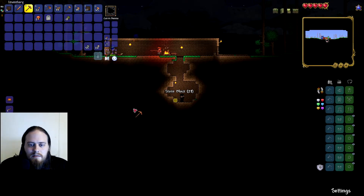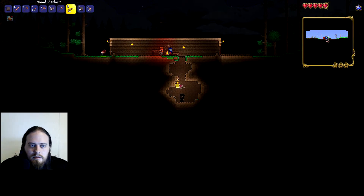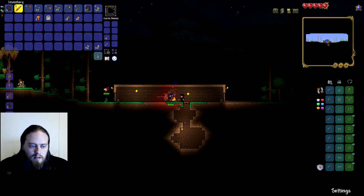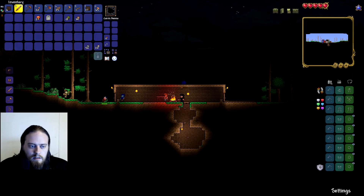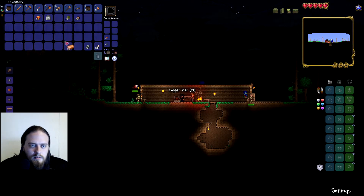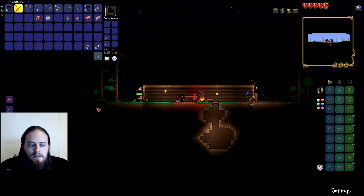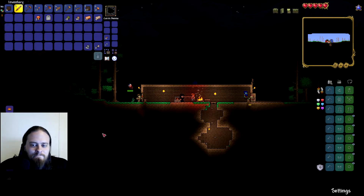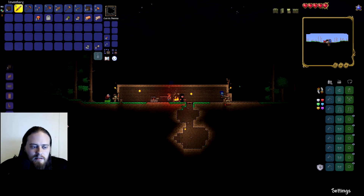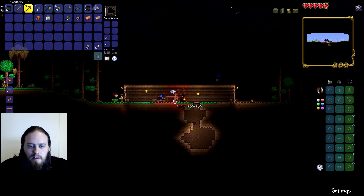I think the furnace recipe is 10 stone or something? I thought it was like 50. It is 20 stone, wood, and torches. So this is gonna be pretty slow. I have this copper — do you want me to make you something? Oh, we don't have an anvil. You have to craft it at the workbench out of iron. We do have enough iron — perfect.